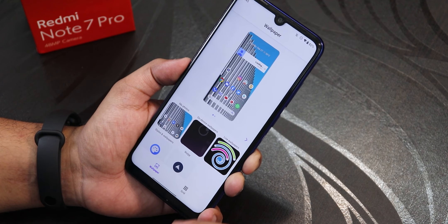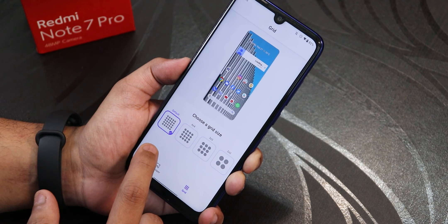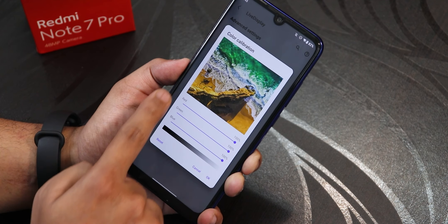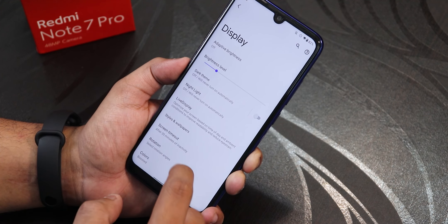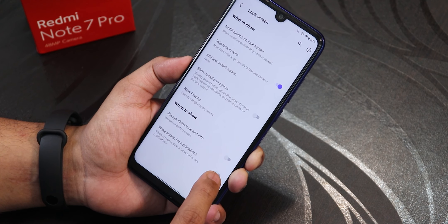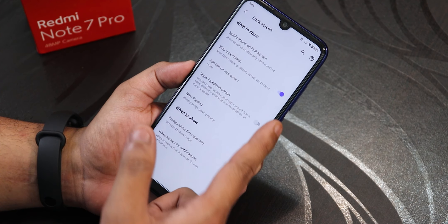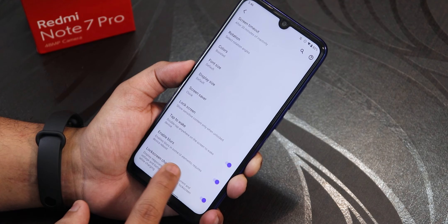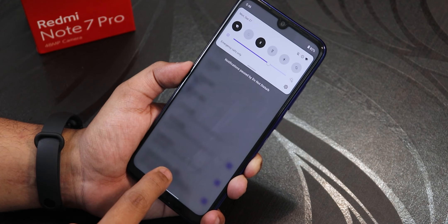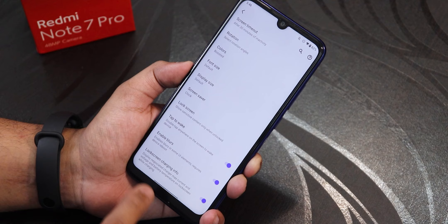In display settings we have live display styles and wallpapers. The wallpaper I'm using is from the Walpy app, and there is also the default ROM wallpaper. Grid settings can be changed up to 4x4 or the default 5x5. Screen timeout and live display settings include full RGB color calibration, adaptive brightness, rotation settings, and colors set to boosted by default. In lock screen display settings there is always show time and info for AOD, wake screen for notification, skip lock screen after face unlock, and an enable blurs option — which requires a reboot to take effect. After rebooting you can see the blur effect on the background.